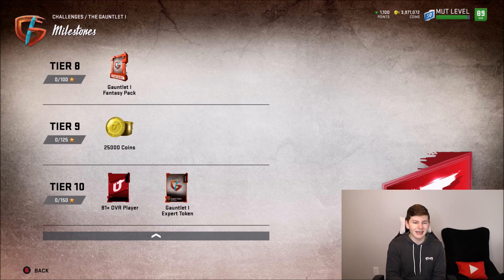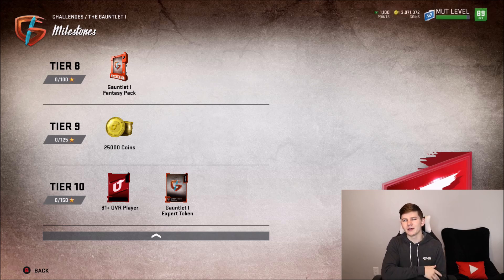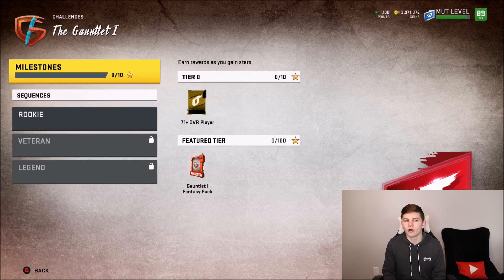You also get the Gauntlet 1 Expert token at 150 stars, which you will need. The players you get from the Gauntlet Fantasy Pack aren't power-up-able right away, but they will be able to get powered up once you get the Gauntlet 1 token — and you'll also need the Gauntlet 2 and probably Gauntlet 3 token as well. So you won't be powering them up right now, but you will later down the road. Definitely get the Gauntlet solos done.